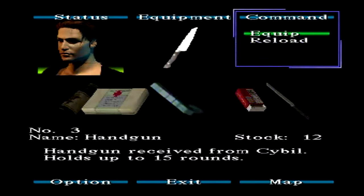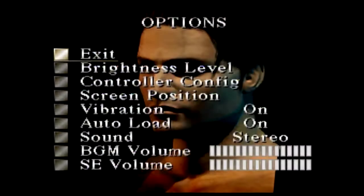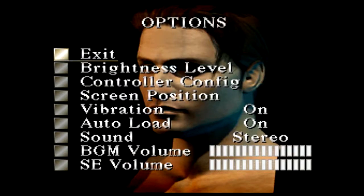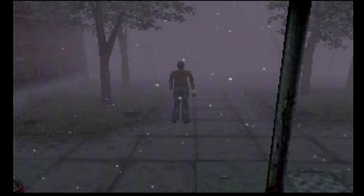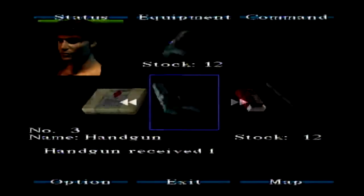Keep hitting the wrong button. You know what, I can change that, actually. I go into options. I can actually change the button mapping. So if I change that — I change item to triangle and map to select. There we go. So now to check — that opens up the map, and that opens up the menu. Sweet.